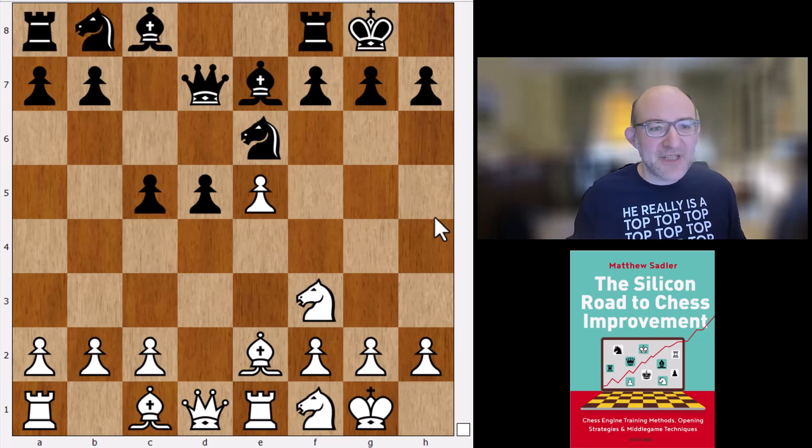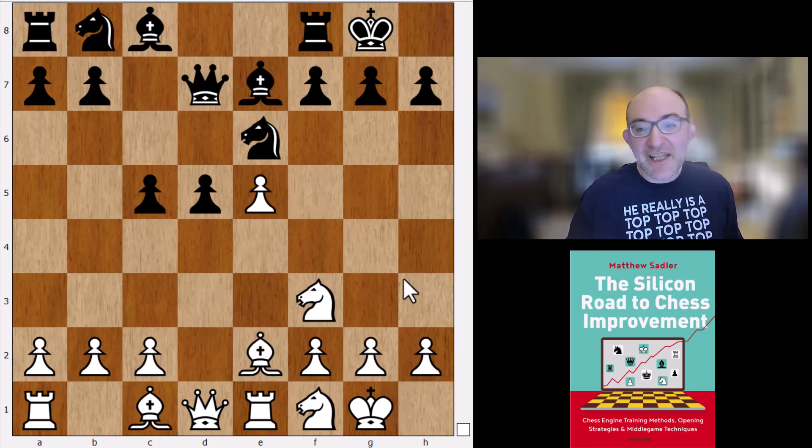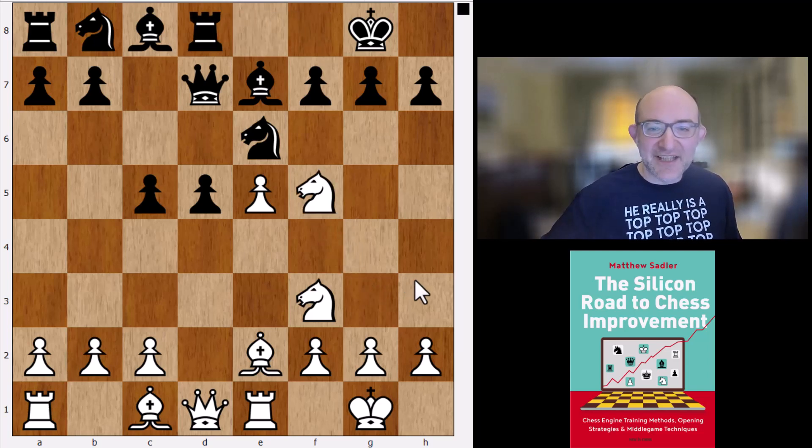c5 from Koneru makes sense — grab some central territory. Ng3. I did wonder about playing Bd3 as well, maybe vaguely interesting — the idea being that if black plays c4 the bishop comes around to f5, and you might get some pressure that way. But in general, if you're going to get a piece on f5, the most dangerous one will be the knight, and that's what Muzychuk is going for with Nf5.